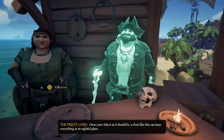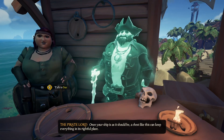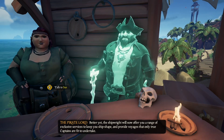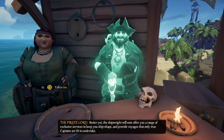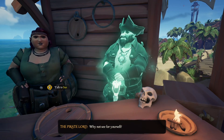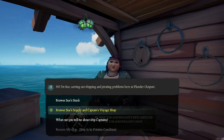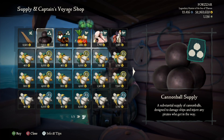The shipwright will now offer you a range of exclusive services to keep you ship-shape and provide voyages that only true Captains are fit to undertake. Captains will now see a second option in the shipwright which they can use to purchase voyages directly from the shipwright, as well as purchase a few supplies. It seems like you can only purchase these things once per outpost, but I will be testing by buying from one outpost and going to another to see if I can buy more.